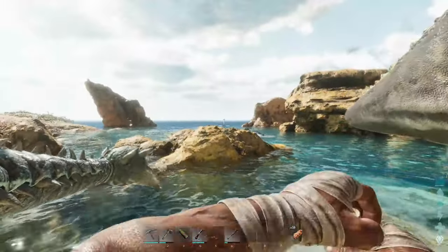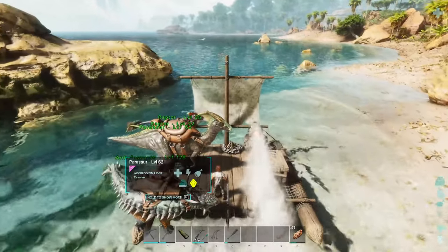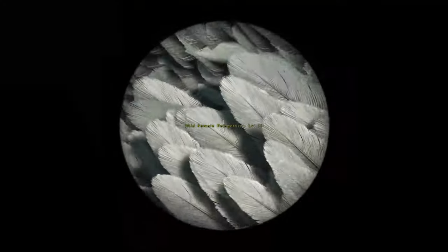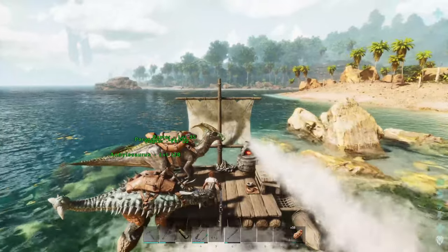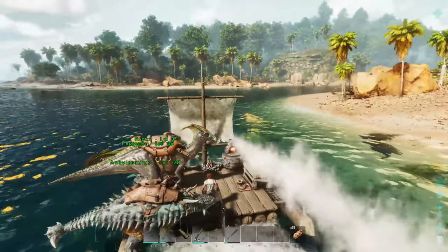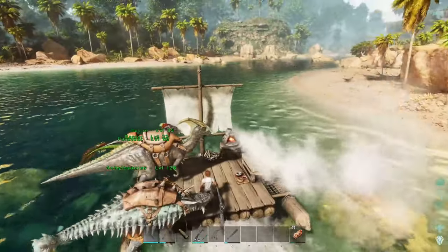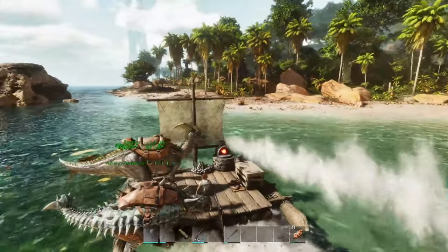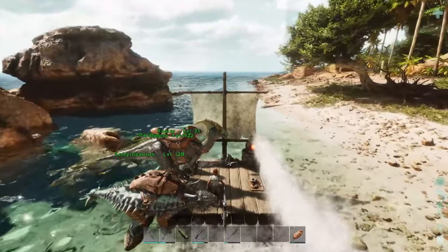That one's level 20, I don't want it. I could try to ramp a pelagornis onto the boat and bola it. Level 15 — I don't need that one either. I hate the fact that I've killed two level 70s this episode in the process of taming them. I don't know — maybe I'll have better luck with the pteranodon. I just need to find a high-level flyer without killing it. Having just killed two in a row, that's going to be pretty hard.